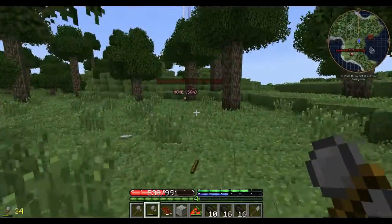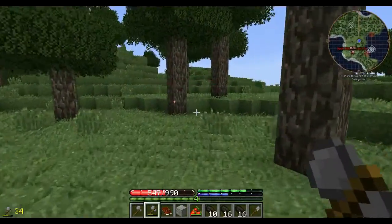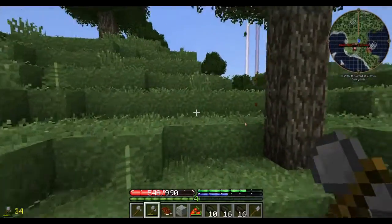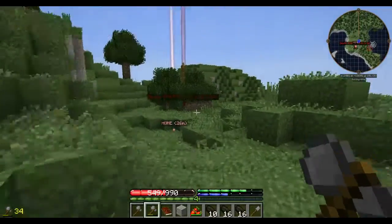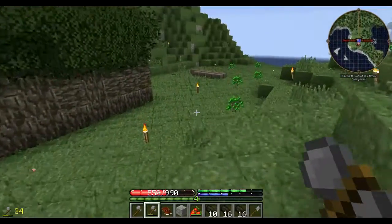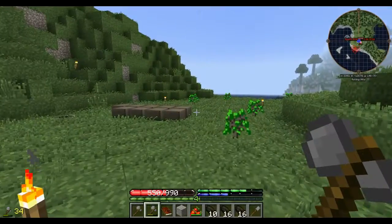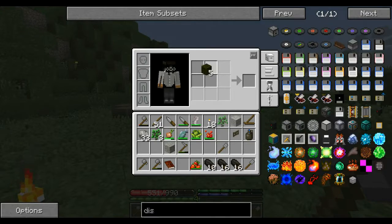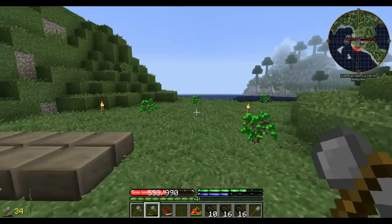The reason we need these four planks is so that we can make a crafting bench and open up our three-by-three crafting grid. We'll head back over here. We also need water really bad, but we'll do that in a minute. First thing we're going to do is open up our crafting grid — there we go, now we have our three-by-three. Excellent.